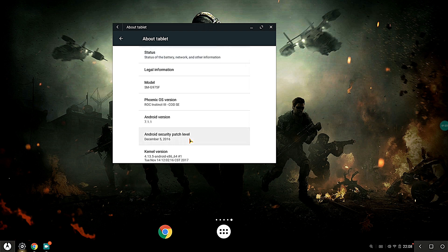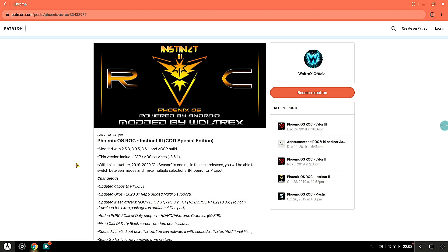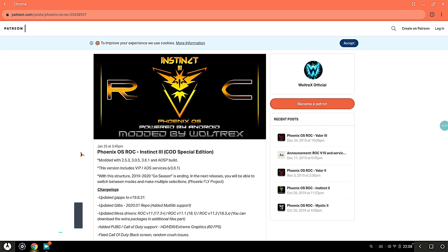Let's close this and head to Chrome to see what's changed. The download link will be in the description so you can go ahead and try it on your system. This is a special edition made for Call of Duty, so great news for all Call of Duty fans — it's finally here.